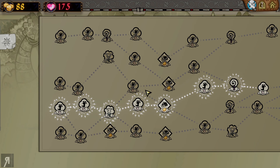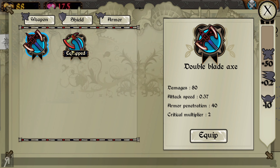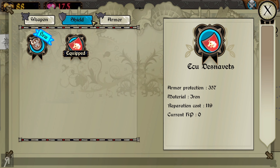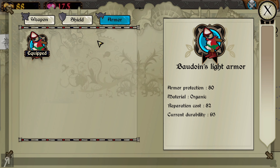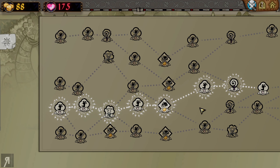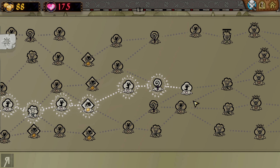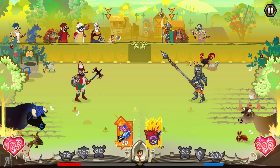We actually got a double-bladed axe right there. Can I go and change my stuff? Yeah, it seems like I can. Look at that — that actually does so much damage. Let's equip that. And we actually got another shield too, so let's equip that as well. Unfortunately my armor is very damaged — I think my shield is actually the thing that's taking the most damage at the moment, so we shouldn't have to worry too much. But this double-bladed axe is going to deal so much damage.